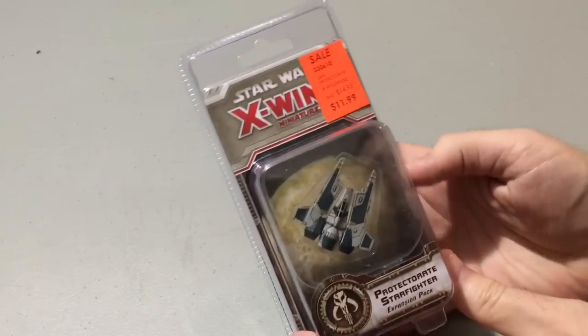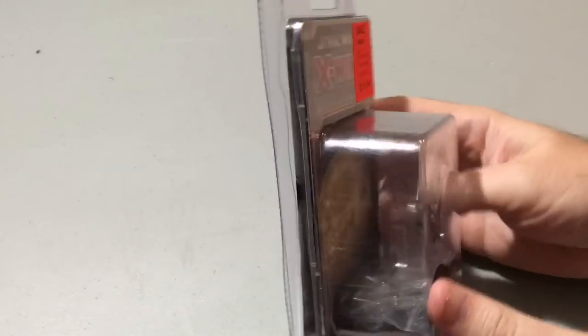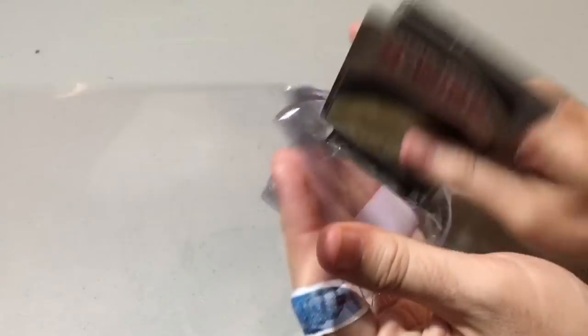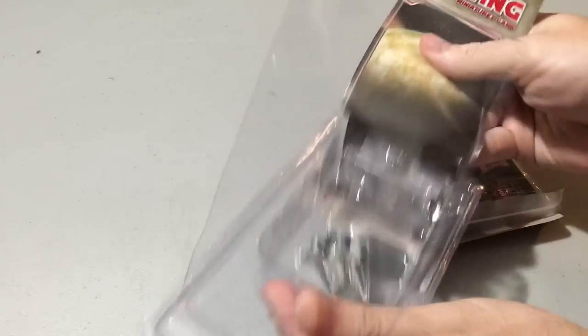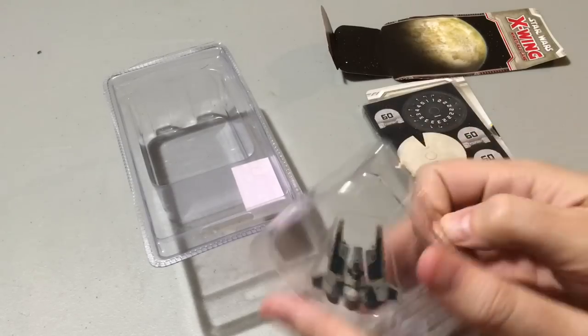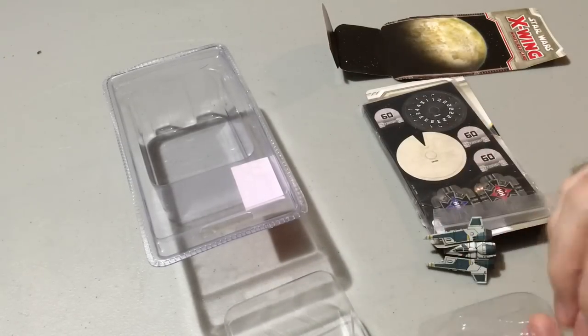Hey! What's going on, guys? I'm coming to you today with the Protectorate Starfighter Expansion Pack unboxing. This is from X-Wing Wave 9, and these are your Mandalorian fighters that we've seen in Star Wars Rebels. We're gonna crank this sucker open. I did already cut open the back, just so you don't have to watch me with an X-Acto knife. I already cut myself once and I don't want to do that anymore.